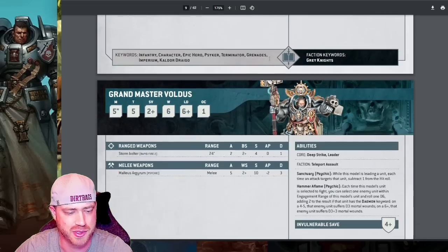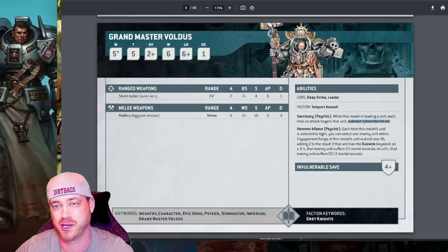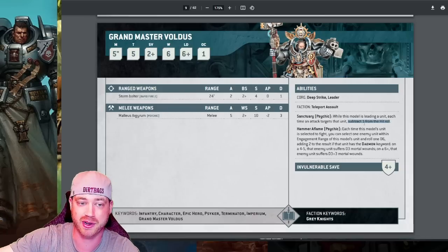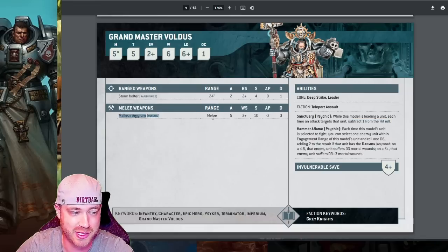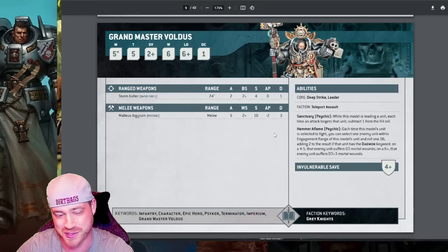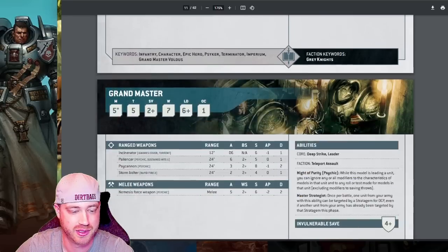Voldus is very good with Paladins — any 10-man unit honestly. He doesn't have the free CP strat like the Grandmaster, but he gives the entire squad minus one to hit, and Paladins are already minus one to wound. That combo is really strong. 10 Paladins with Voldus, saving the two CP so they can't be shot outside 12 inches, coming down via rapid ingress or teleporter up to the second floor for plunging fire — and if they shoot back they're minus one to hit and minus one to wound. His Daemon Hammer is good in combat, especially against lighter vehicles.